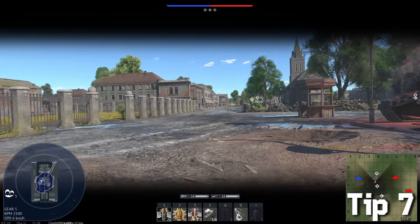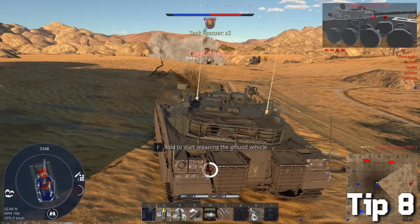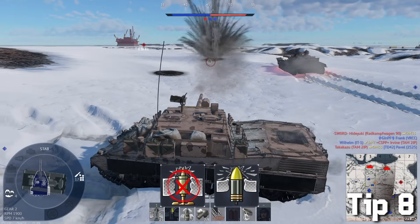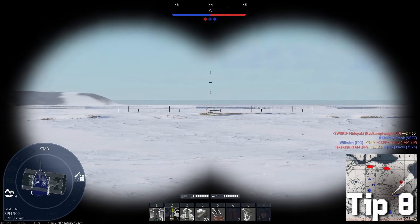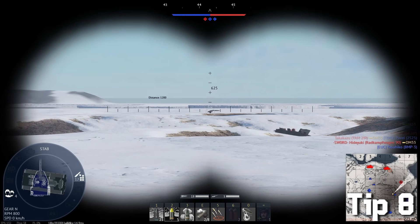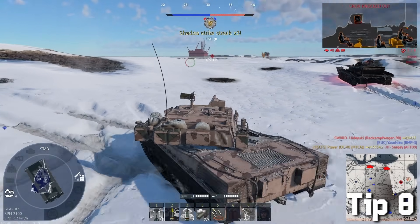Everybody knows that when playing in high tiers your main shell should be APFSDS, but I really recommend taking a couple of HESH shells — not HEAT, those are useless lately. HESH shells are pretty slow and have worse ballistics, but they allow you to shoot over cover from a safe position at those pesky sniping light tanks. Just use a rangefinder on them and send that HESH.